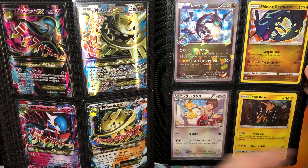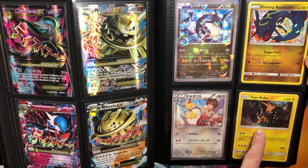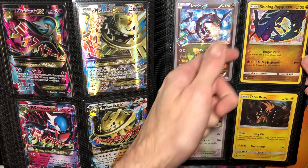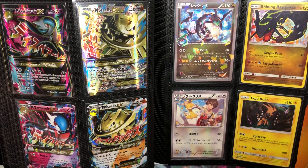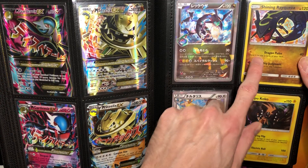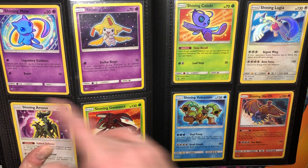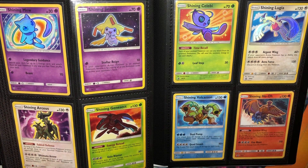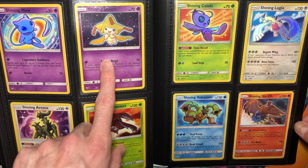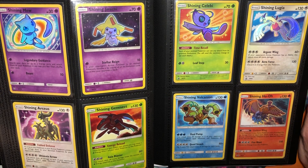Then we go into the Sun and Moon shinies. There's that Tapu Koko promo that didn't come out until Celestial Storm Blisters in English — it came out early 2017 in Japan. Then we start the Shining Legends shinies with Rayquaza, and we got the whole spread. We got Shining Mew, my favorite of course, and then all the rest of them. I'm really sad they made Shining Jirachi as a Psychic type — it would have been nice to have more variety and make it a Steel type. But it's fine; at least it matches with Mew.